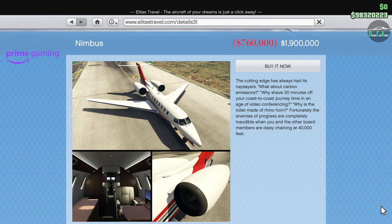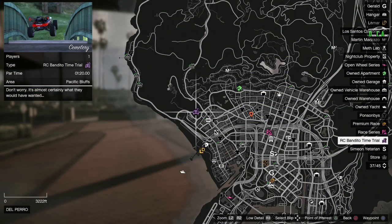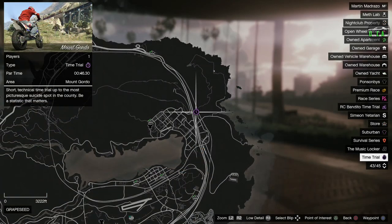If you don't see the discounts on the vehicles mentioned, it's because you don't have your Prime Gaming account linked to your Social Club — all the information on how to do that is in the pinned comment below. We also have the RC Bandito Time Trial at Cemetery and this week's normal Time Trial is at Mount Gordo. I highly recommend either the Hakuchou Drag, Shotaro, or Bati 801 for that time trial.